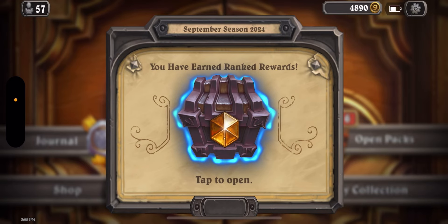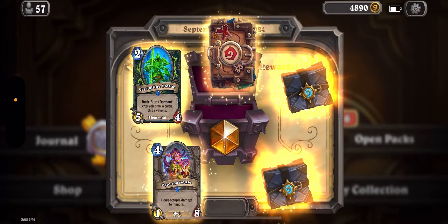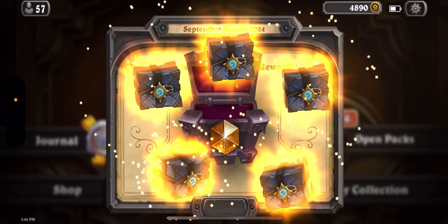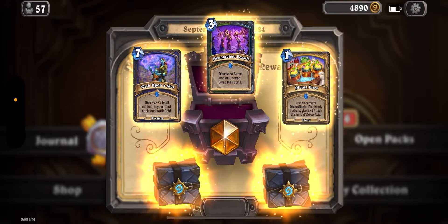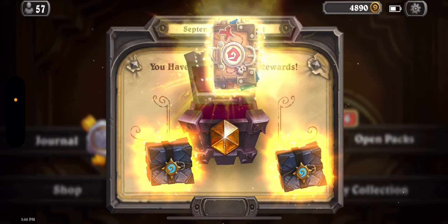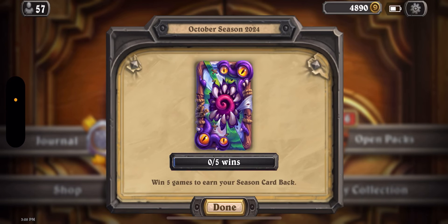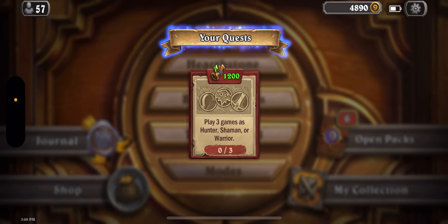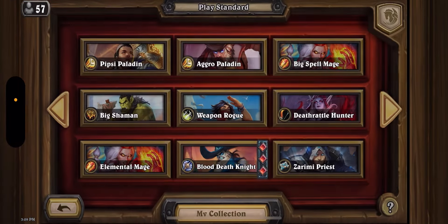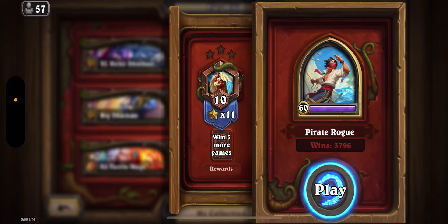I'm pretty sure I got X11 in Wild Standard, most likely just X10. I had a pretty good Wild run last September, so October should be X11 and faster to get legend. I've been using mostly Pirate Rogue, just my own take. The key cards and broken stuff are there, but I really do love burn — Wicked Stab. I'm around top seven percent in Wild, so that should seal X11. Let's start ladder with Pirate Rogue. I have two versions but this one I think is much better.